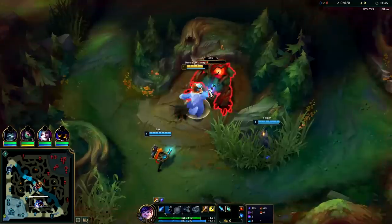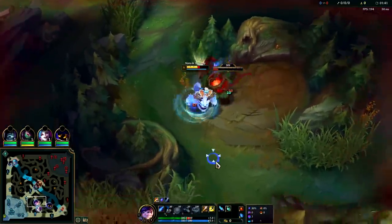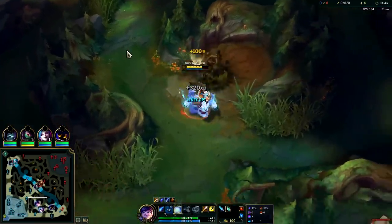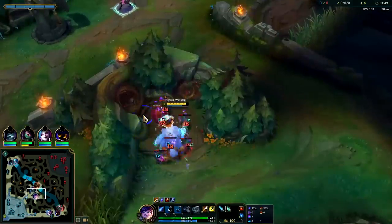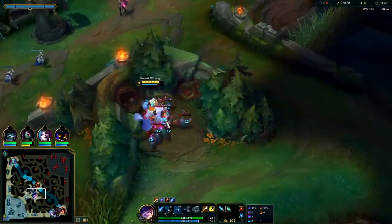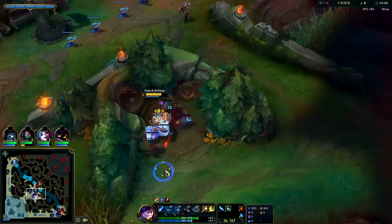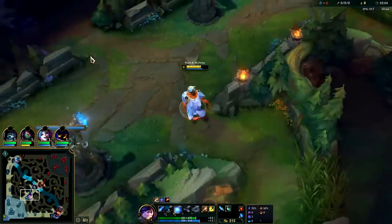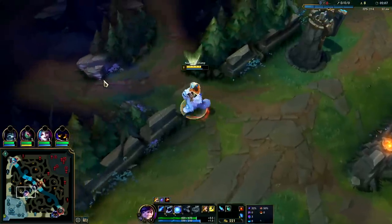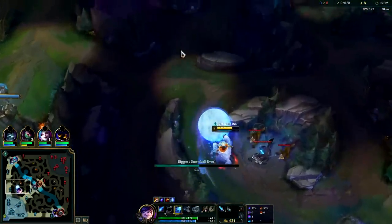I'm not going to gank against Aatrox though — he's kind of hard to gank early on, it would not be worth it. I'm going to hold on to my smite and get that W going. After Raptors, you normally want to go for Gromp to get level three. Gromp gives more XP than buffs do, so if you go for blue buff at this point you won't get level three. Don't waste smite on the wolves, just go past them.